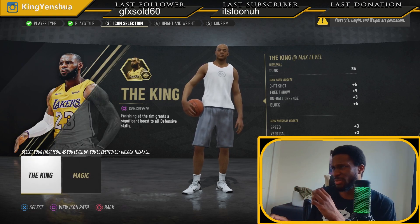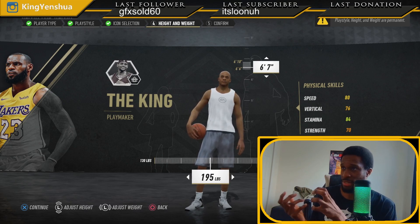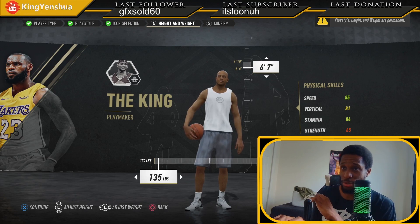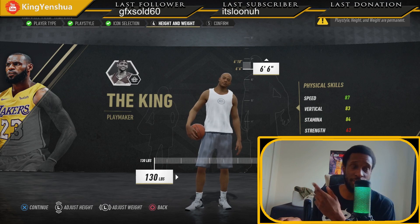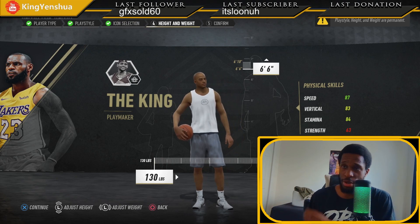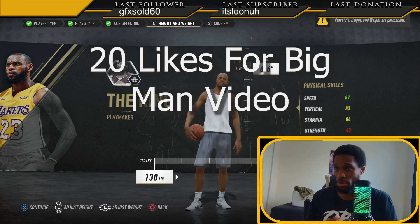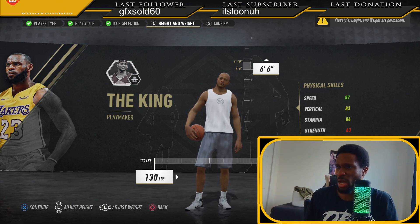We're going to make the King for this video. The best bet for your dribbles is to go off of this archetype. The idea of being really fast and strong is to lower all your weight - which makes no sense in real life basketball - but you want to lower your weight all the way down to be as fast as possible. If you're really tall you're not going to have that much speed. You want to bring him or her down to 6'6", so you get 87 speed, 83 vertical, 84 stamina, and 63 strength.